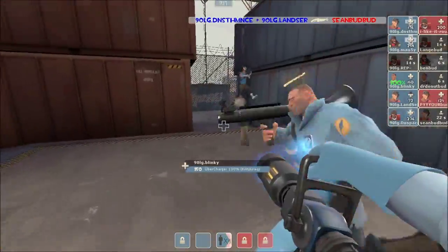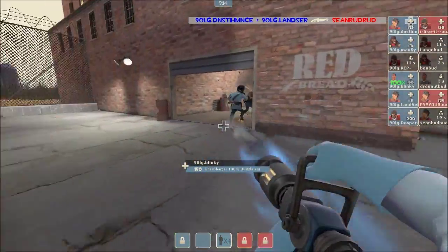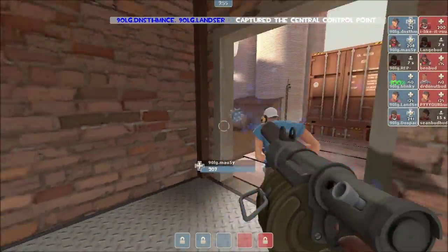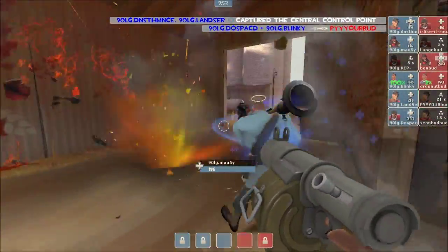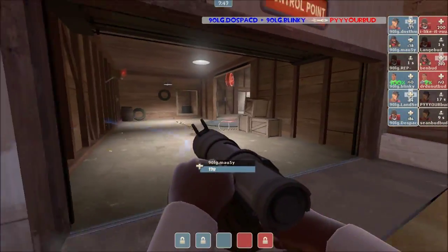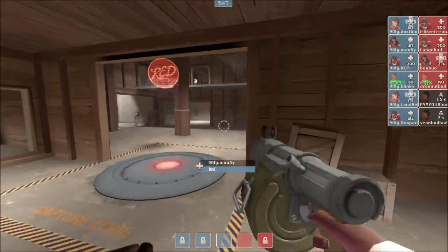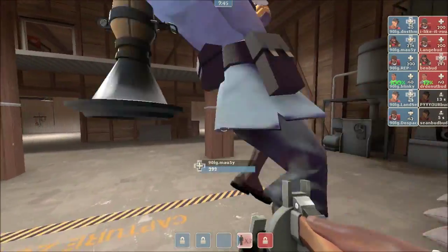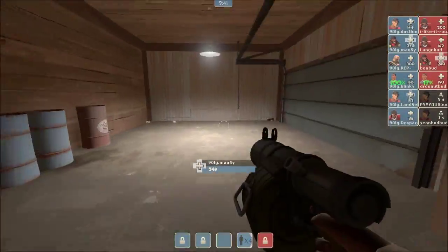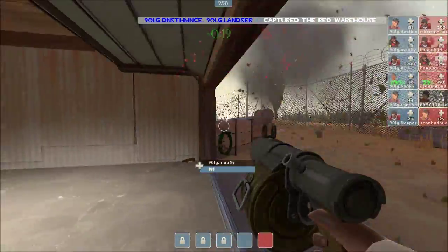Ben has been killed by Dennis the Menace, who is on fire right now at 90LG, with still a two-man advantage. Easily going to push here onto this point. They've killed Dr. Donutman. They have an Uber advantage now — actually a Kritzkrieg — and I wonder if this has even been called out. This could be crazy. When you have a Kritzkrieg, who do you want to use it on? You want to use it on the guy who has A, the most damage, and B, the easiest capability of putting that damage wherever he wants.